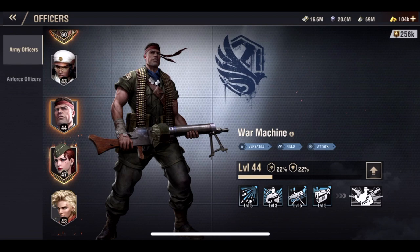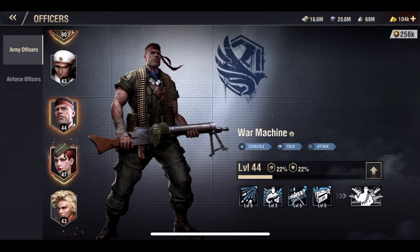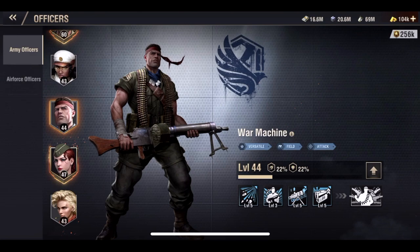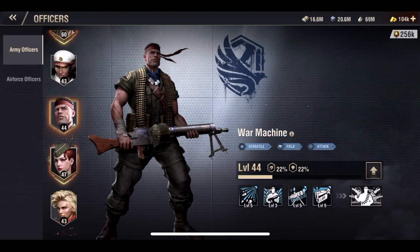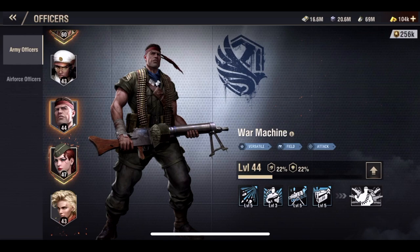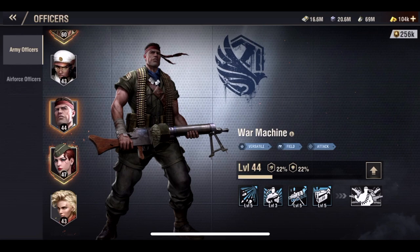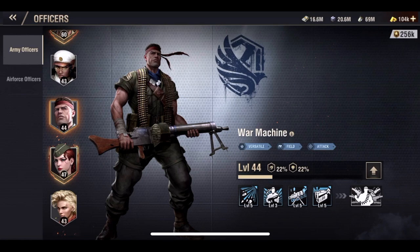Unlike Percy, you can contribute universal statues to War Machine, but personally it does not make sense to take universal statues you could contribute to other officers and give them to an officer whose specific statues you can get from the Alliance store. It takes a little extra time, but it is well worth it because not only are you working on maxing War Machine, you can also at the same time be working on a third officer. You can literally work on maxing Percy, War Machine, and a third officer all at the same time. I would not contribute any universal statues to War Machine — specifically buy his statues from the Alliance store every week at reset until he is completely maxed.